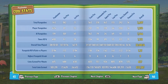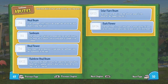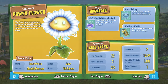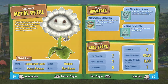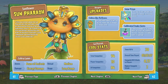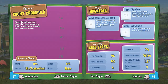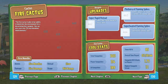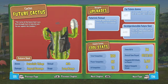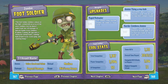We got the sunflower, mystic flower, power flower, fire flower, the shadow flower, the metal petal, and the sun pharaoh. Meanwhile, the chompers I didn't show off are count chompula and the armor chomper. And for cacti, there's the future cactus and the bandit cactus. Meanwhile, on to the zombies — as you can see, I got all the upgrades and character customizations.